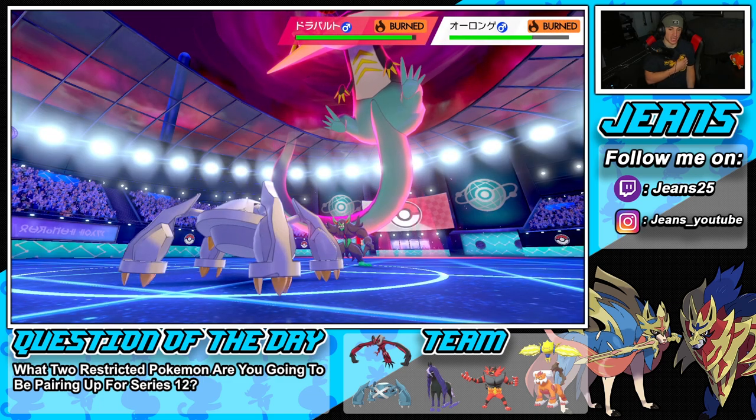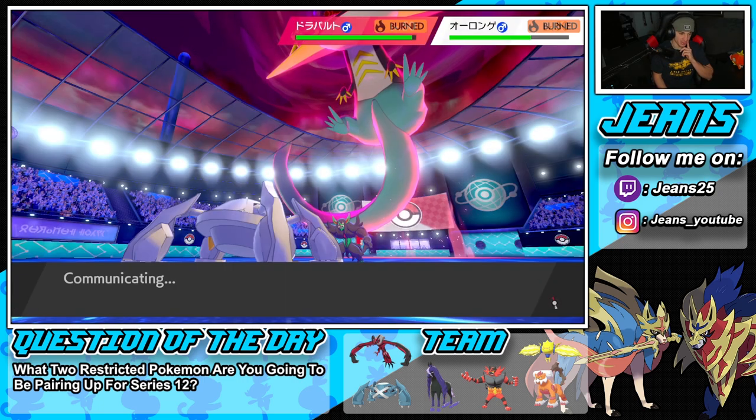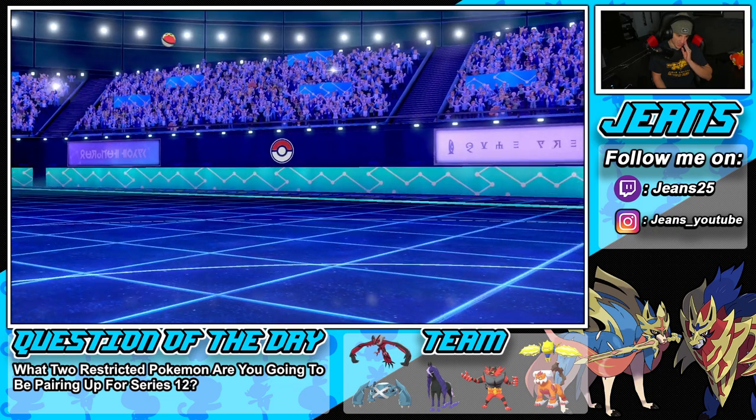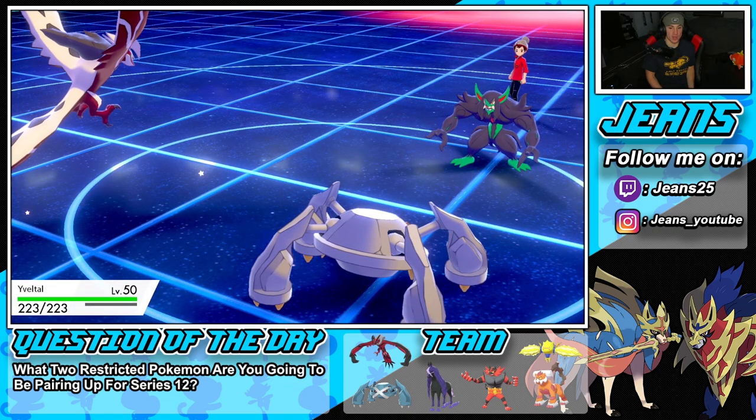Now I can bring out Yveltal and drop Sucker Punches. I have to decide who I'm Dynamaxing. Burns are flying. I think we just Dynamax Metagross here — Metagross should get a bit more value out of the Dynamax than Yveltal in this situation.